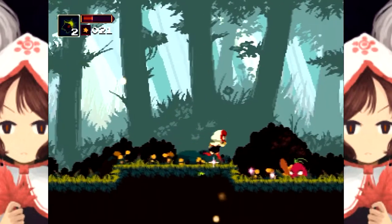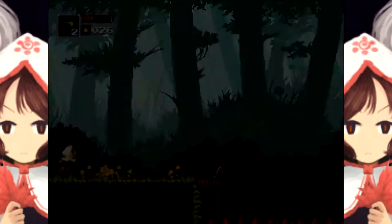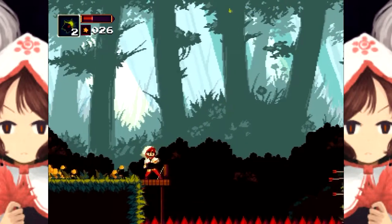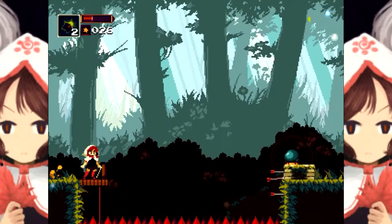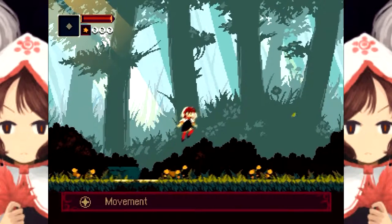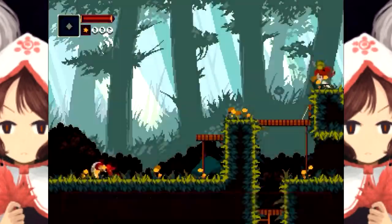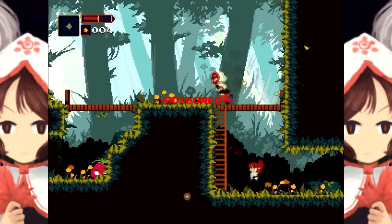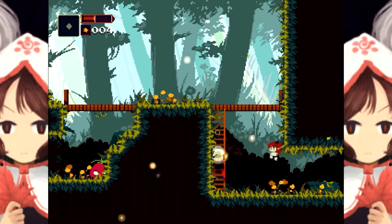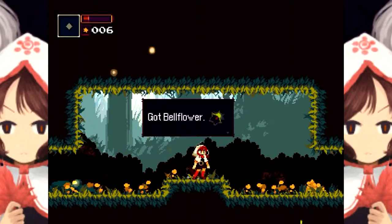I don't know too much about this game — I saw it at a summer game event. I spot something dangerous and go down there anyway, then regret it immediately. Apparently I have a double jump, which is amazing. But now I'm poisoned — I am not happy about this.